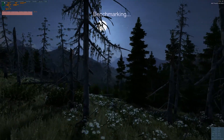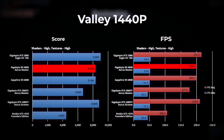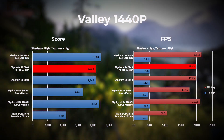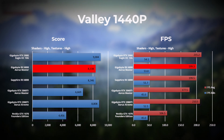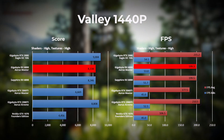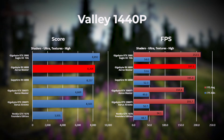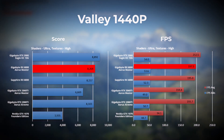The second Unigine benchmark is Valley. At 1440p with shaders and textures set to high, the RX 6800 Aorus Master takes third place, with the RTX 3080 in first and the RTX 2080 Ti in second. A notable observation here is the wide gap between the minimum and average frames per second. Running Valley at 1440p with shaders set to extreme, the RX 6800 comes in second place with the RTX 3080 leading, and we again see that wide gap between minimum and average frames per second.